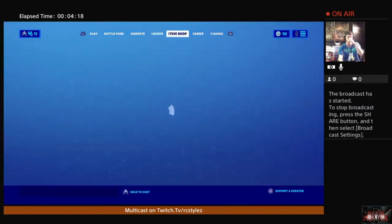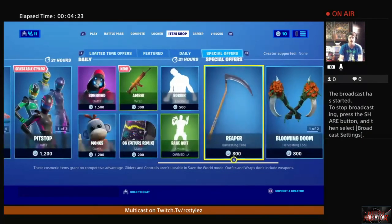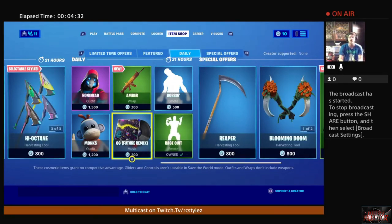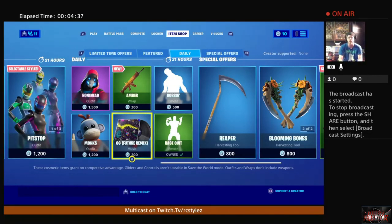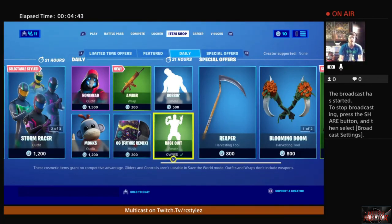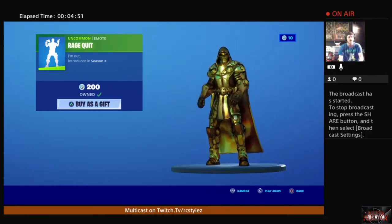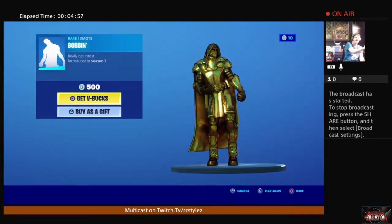Thank god the item shop just updated — if I'd done this earlier there wouldn't be much to choose from. We've got a new OG Future Remix music in the shop, which I'm picking up because I like to collect the different music tracks. We still have the rage quitting emote too — a bunch of people were rage quitting during the Daredevil Cup yesterday. Then we're moving on to bobbing — anybody remember 'A Night at the Roxbury'?